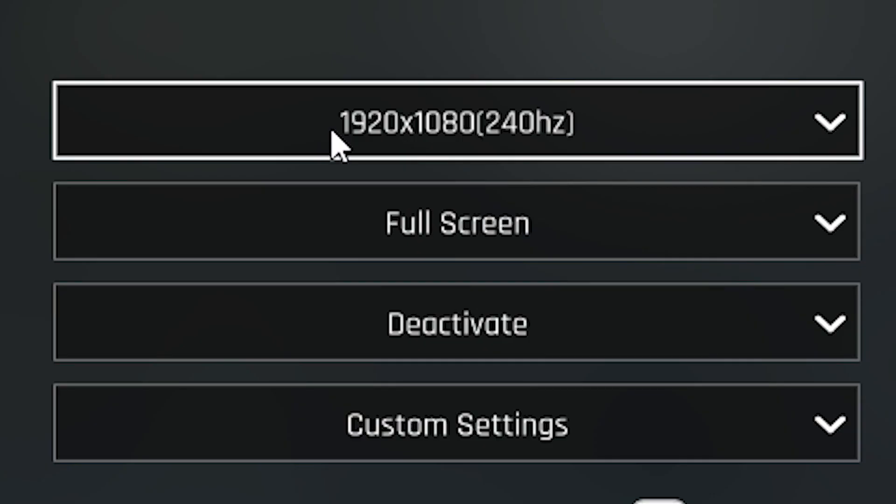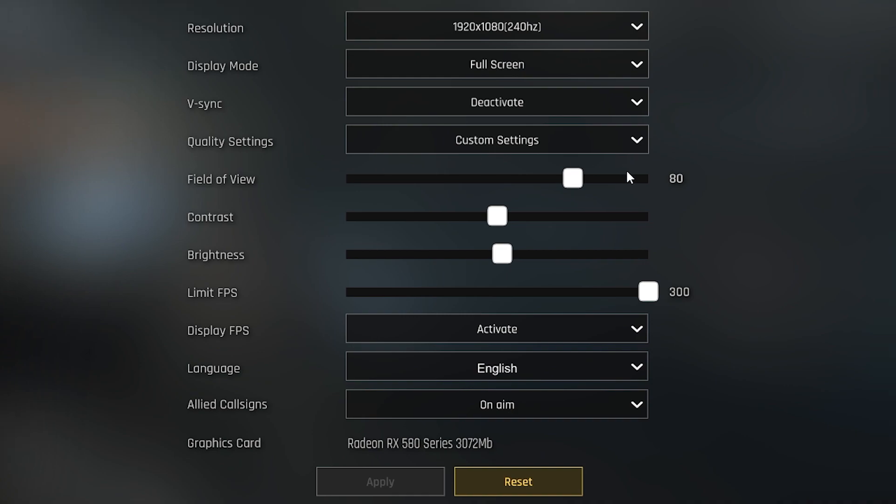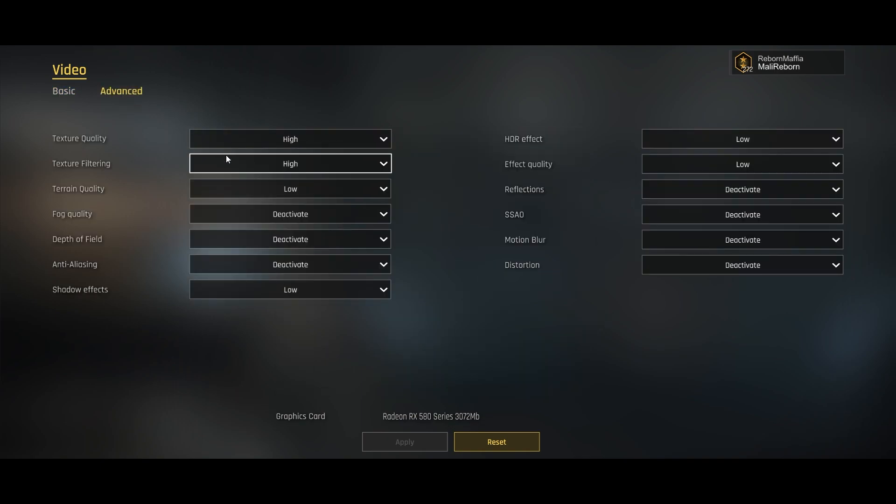For my video settings I play at 240 hertz, full screen, no V-sync, and my field of view is at 80 so I can see enemies a little bit better. I don't limit my FPS. For my advanced pro settings I use texture quality and texture filtering at high so my game looks nice. The rest is at low or deactivated so I get the most frames per second possible and fewer frame drops.